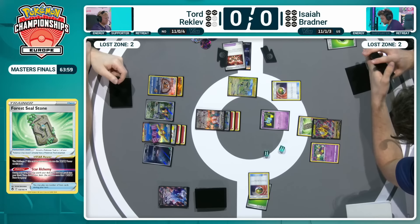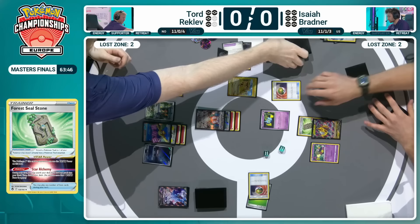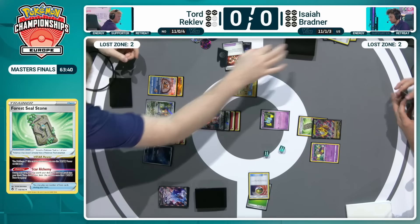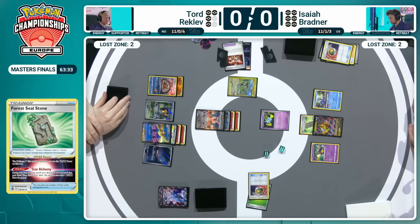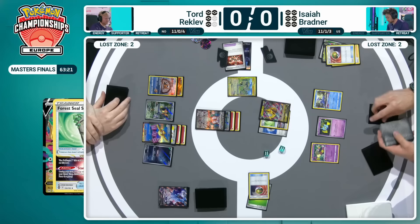Tord can go down to three — you have to be wary of that because then you're within range of that awful card, Roxanne. When you've got a Barrel and a Pidgeot EX in play, Roxanne doesn't have the same effect. We've seen Roxanne win so many games throughout the weekend — that turn where it switches from one side to the other. In Tord's semi-final, it felt like Roxanne was the win condition for both players. On this occasion, just putting that Giratina into the active is a great way to start building up that Lost Count a little bit quicker using that Abyss Seeking.